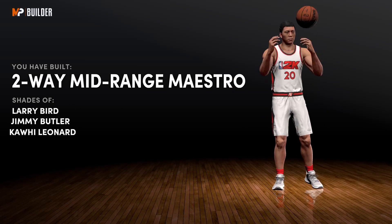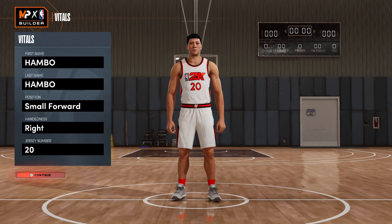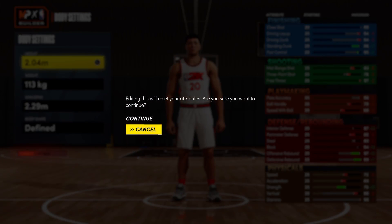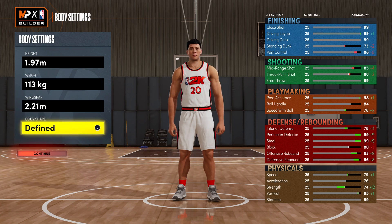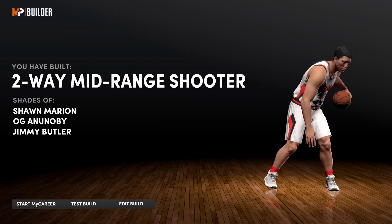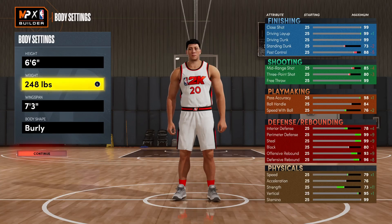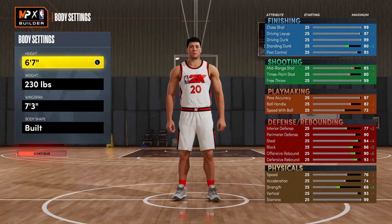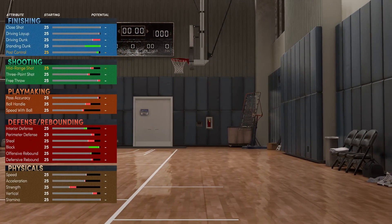Set the body shape to Defined. Go with random attributes and takeovers, scroll to Edit Build, back out to the main menu, change units of measurement, then edit the build again. Change the body settings back to what they were but this time use 2.21 meters for the wingspan. Go with random stuff again, change units of measurement, edit the build. Now on the final step: drop weight to 230 pounds exactly, then bump height to six foot ten, drop weight to the minimum of 197 pounds, and set wingspan to seven foot five.